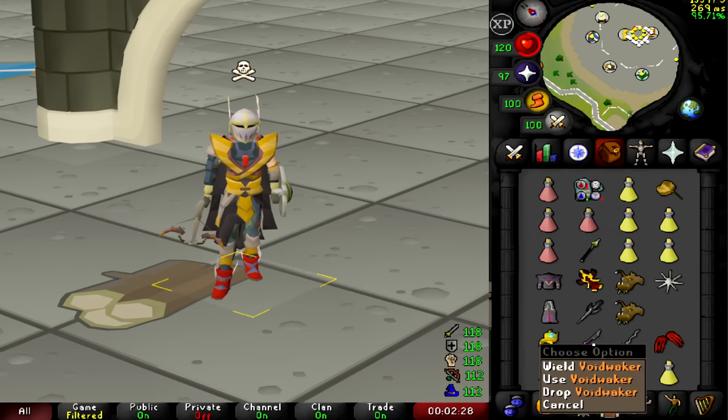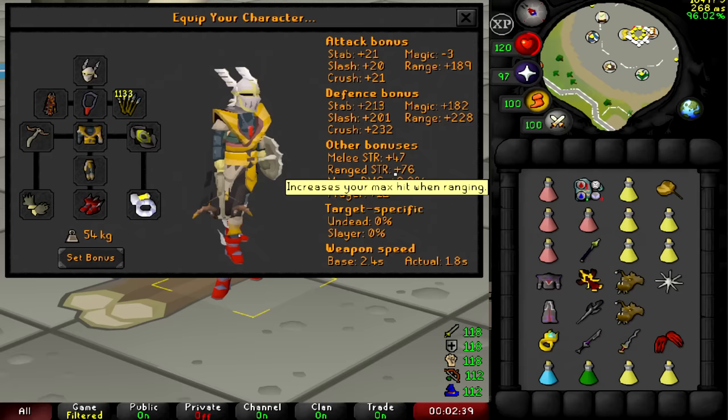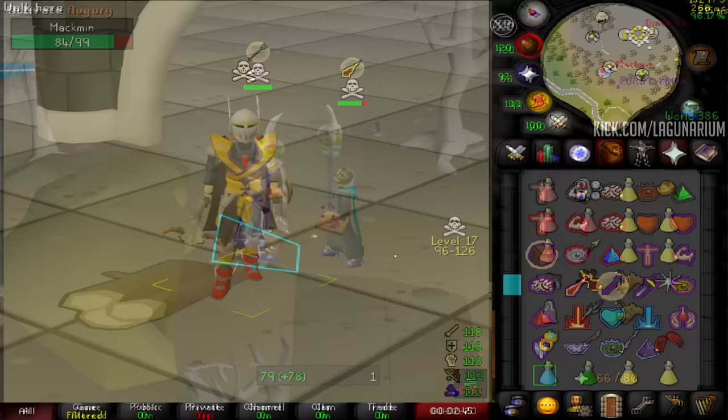This is the setup I've chosen — I want some strong melee KO because you shoot really quick but you need something big to finish them off. The stats are pretty good: 190 range offense as well as a bunch of range strength. A three-tick weapon at 76 range strength is pretty crazy. If I die, I'm gonna lose 600 mil, so hopefully we don't die.